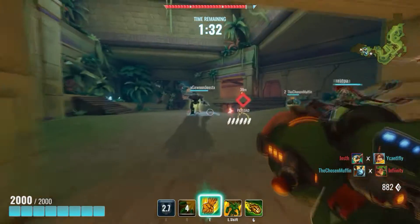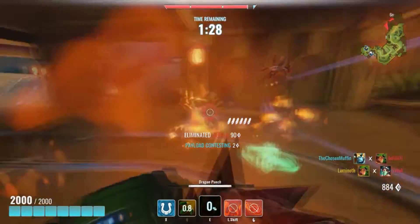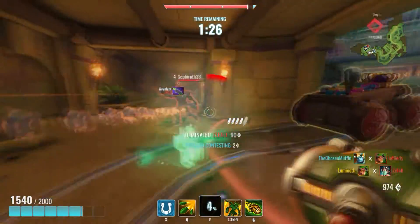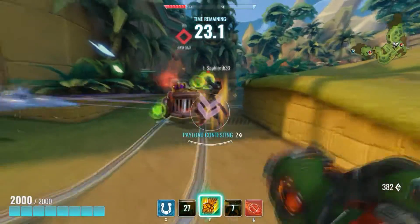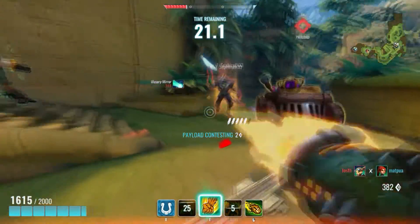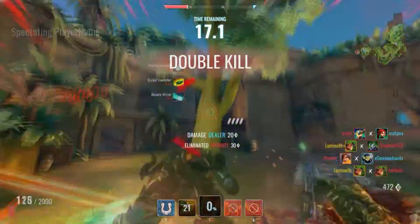Finally, Drogos' ultimate is the only ultimate in the game at the time that acts as an insta-kill. It's called Dragon Punch, and takes 2 full seconds to charge, during which the camera switches from first person to third person view, and you become — unfortunately — totally vulnerable. You can't move or activate abilities, nor shoot during those 2 seconds.